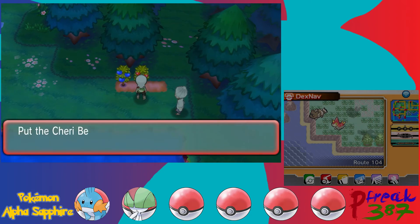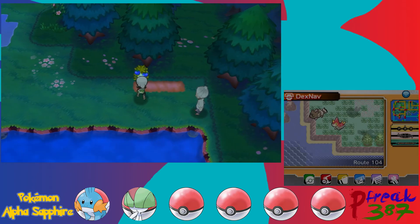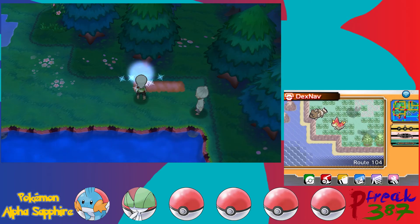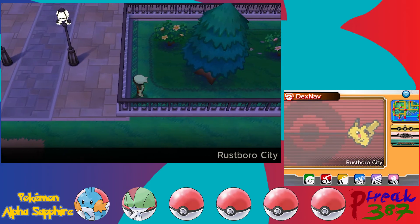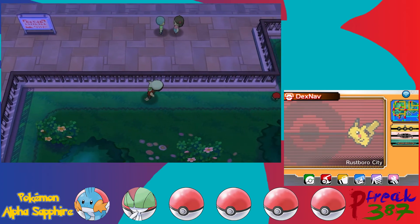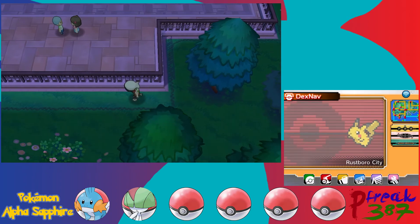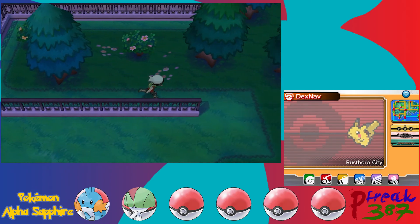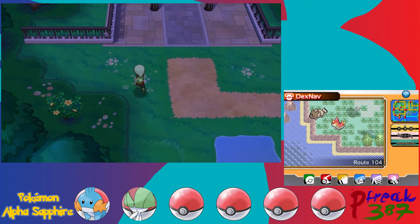I forget — this was like the first time they actually introduced plantable berries. It was basically a whole retcon of berries, because originally you just had simple items like Berry, Gold Berry, or Poison Cure Berry. Normally you would just find them in the Apricorn trees like in our HeartGold let's play — some had Apricorns, some had berries back in the original generation.